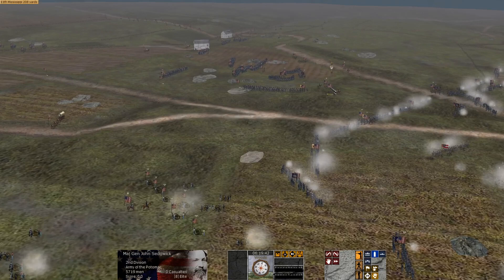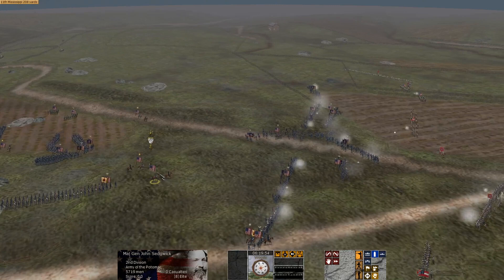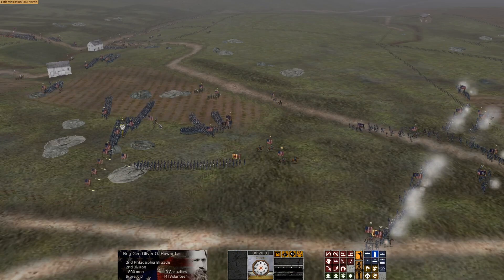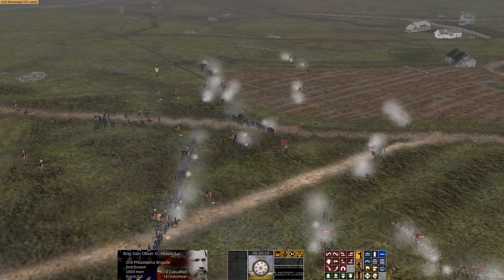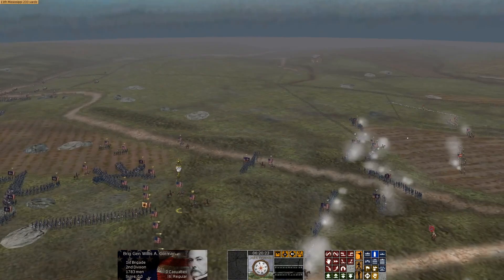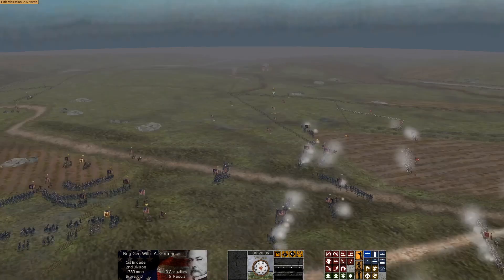We're taking command of Sedgwick — that's a lot of troops all coming on the field. We're going to move Howard's Brigade over here to form up in line of battle. Gorman's Brigade, you're going to extend our left and go in — that's a big brigade, 1,700 men, a lot of regiments. You're going to extend our left, and through this open terrain over here, we're going to see if we can get around the Confederate flank.